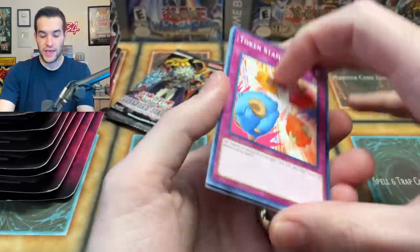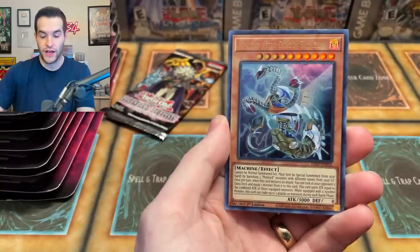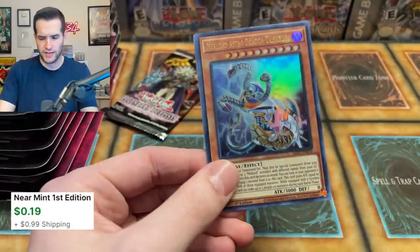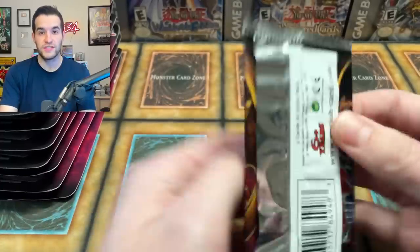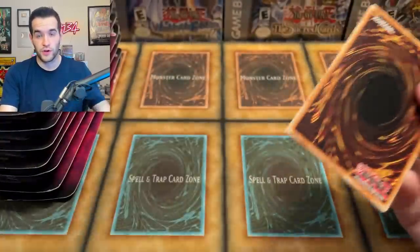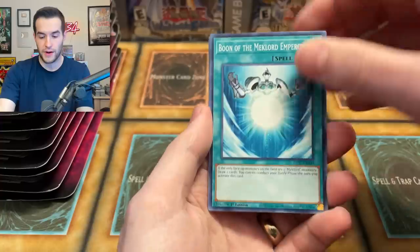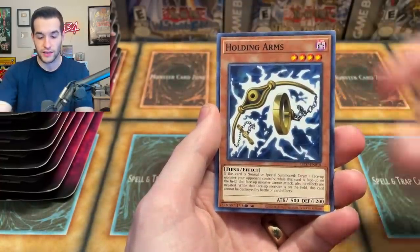That just shows you how poor the actual print quality was. So if we can actually get lucky and pull a first edition Ghost Rare — they actually did do an unlimited print of the set, which is pretty unusual for Yu-Gi-Oh these days. Most sets don't get an unlimited print unless they're really good, like Power of the Elements. This set, on the other hand, was not very meta relevant, so you usually don't get an unlimited print for that. So this was pretty unique.